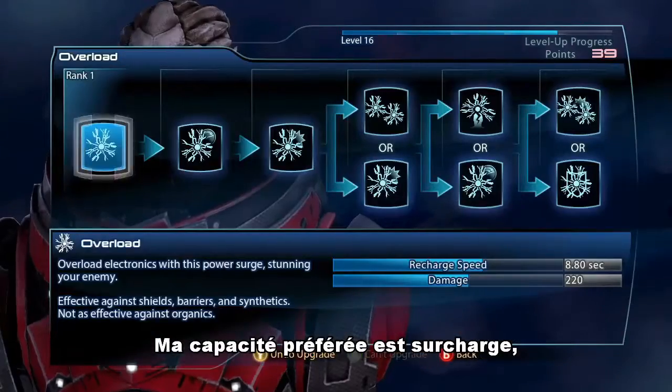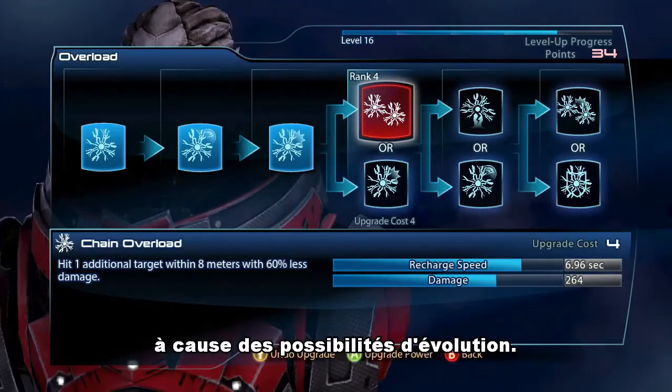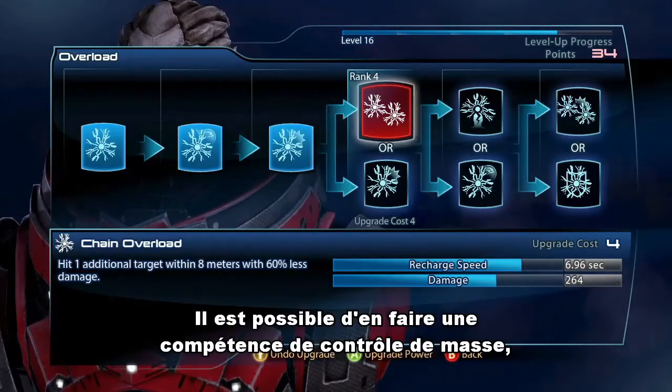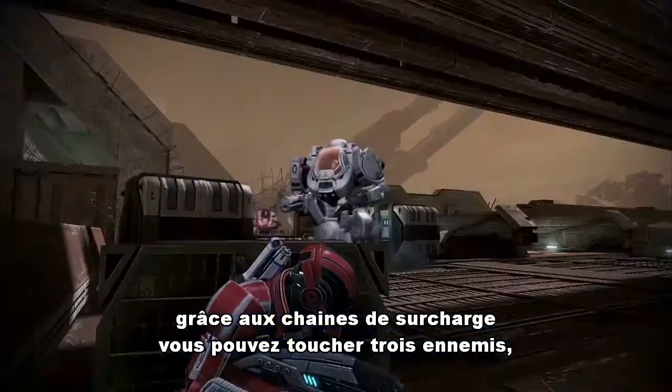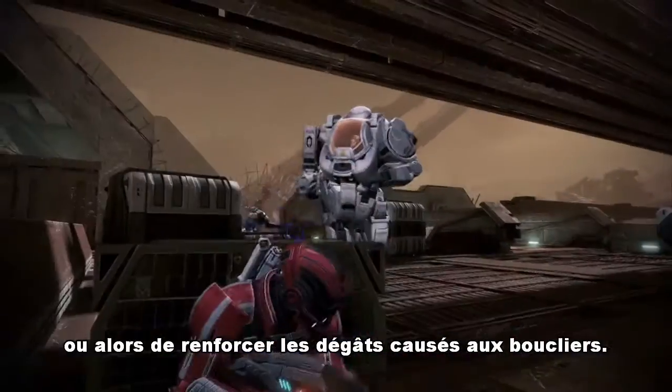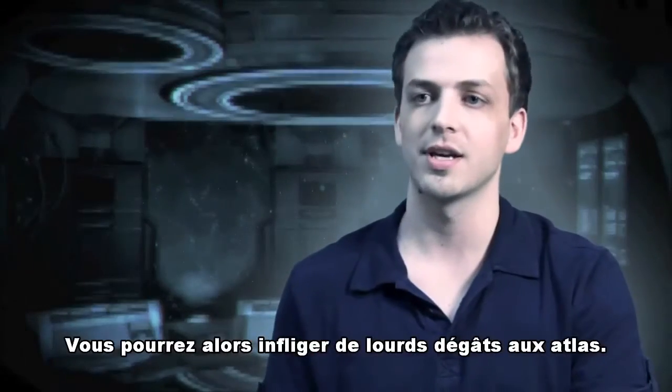My favorite ability would probably be Overload, just because it's got that really nice branching in the evolution tree. You can either spec it for big crowd control — it has chain Overload, so you can hit three guys — or you can spec it to be really powerful against shields, so you can hit that one Atlas with a ton of bricks.